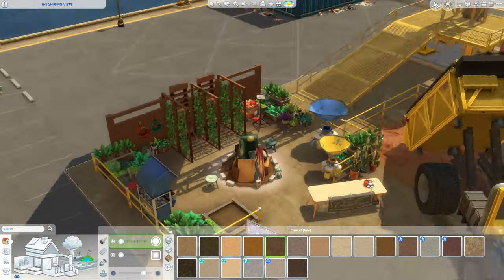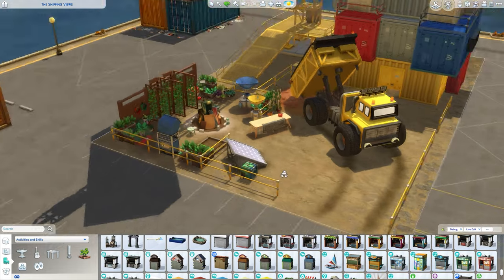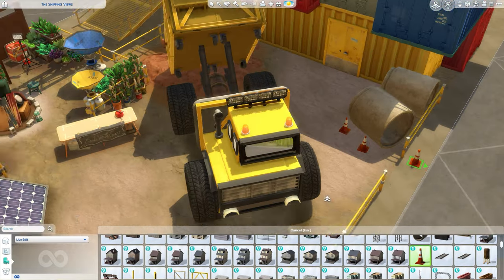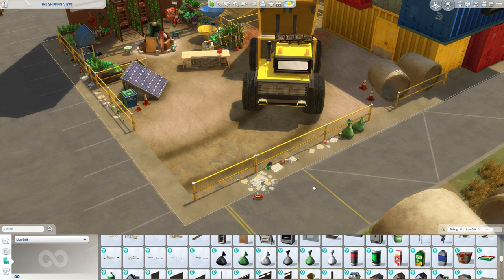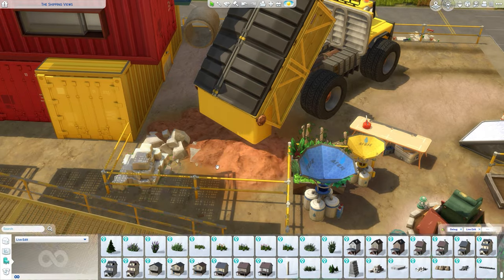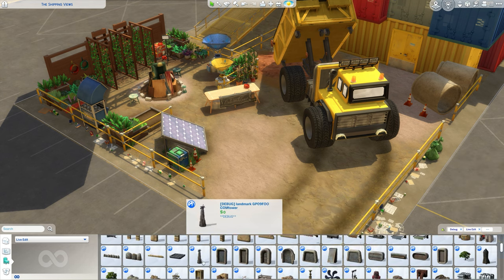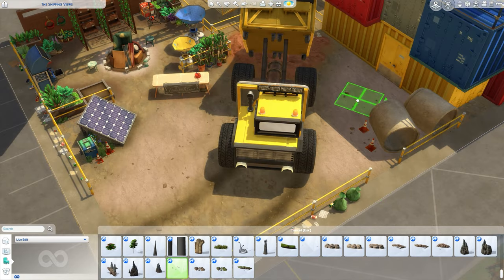I've seen a lot of people creating builds and making the space kind of empty — not adding something around the build — and it gives the feeling that something is missing. So build something that is not necessarily going to be functional or usable; it's only going to add beauty and details that will make the build pop. After we establish that point, we can move on. We are actually at the end of the process of making the exterior of this build.